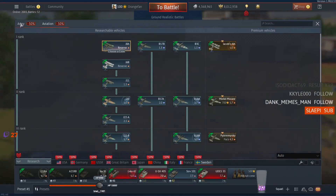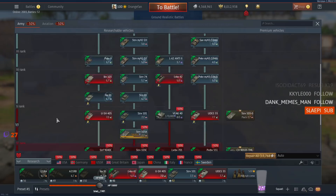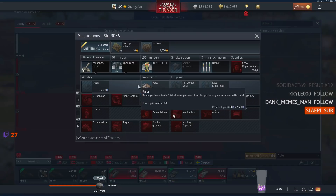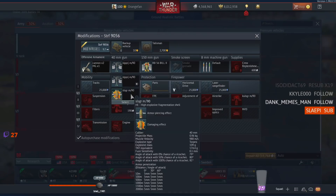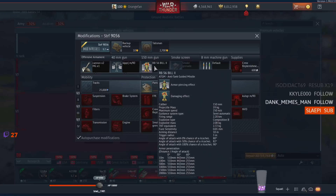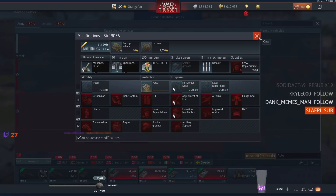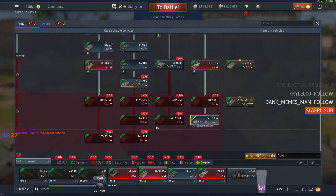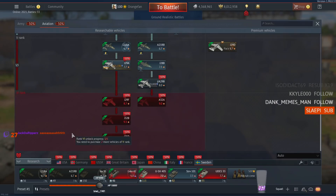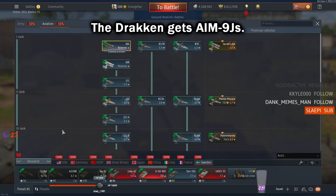Sweden — let's see what's new. We've got the STRF-9056, which is going to be something else altogether: a 40mm gun with the same shots as the STRF-90, plus an ATGM with some pretty interesting penetration characteristics. That's going to be a fun one to test drive. For Swedish air, I don't believe we got anything new. And those are all the new things for everybody.